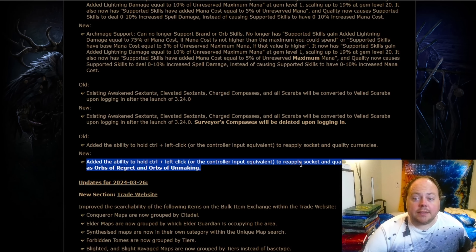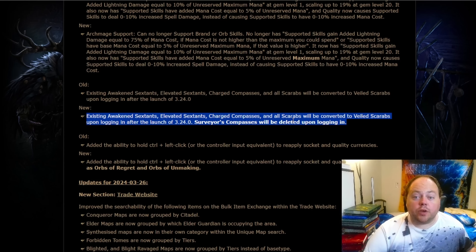The other change that matters to temporary league players is that the changes allowing control and left-click to spam-use a particular currency are now going to work for Regret Orbs and Orbs of Unmaking — a really welcome quality of life improvement. And if you're a Standard player, don't go turning all your Chaos Orbs into Surveyor's Compasses, because they're going to be deleted when the patch comes. Previously there was no announcement about what would happen to them, and I think some people might have had the smart idea to spend all their Chaos Orbs on Kirac expecting those to turn into Veiled Sextants after the patch. Nope — they're just going to disappear entirely.